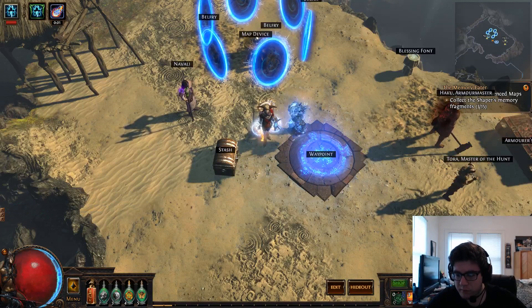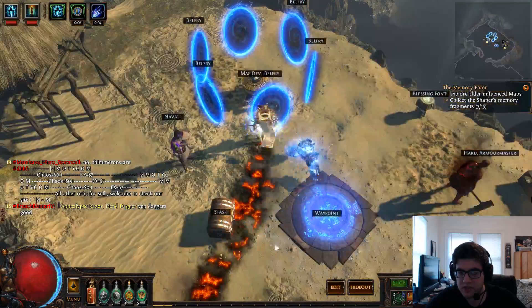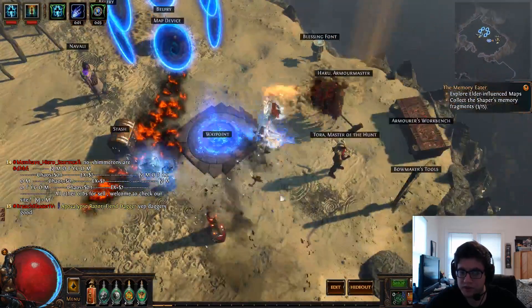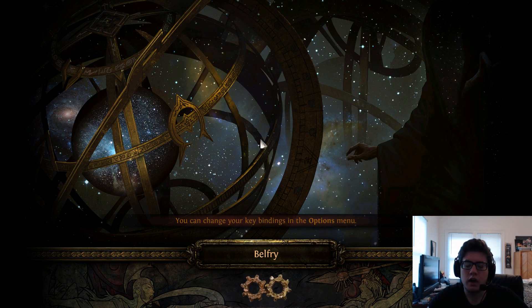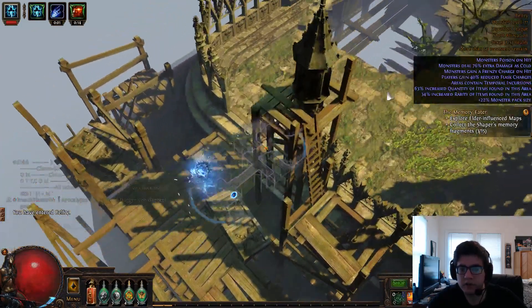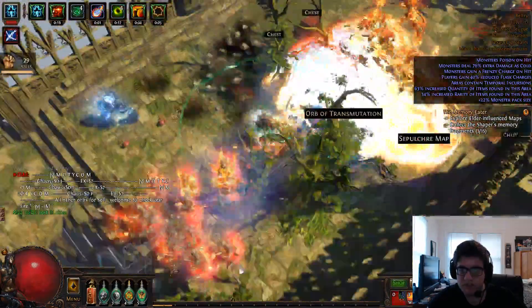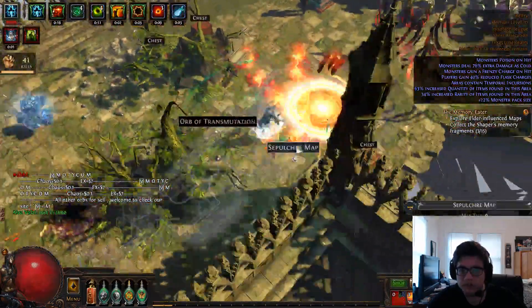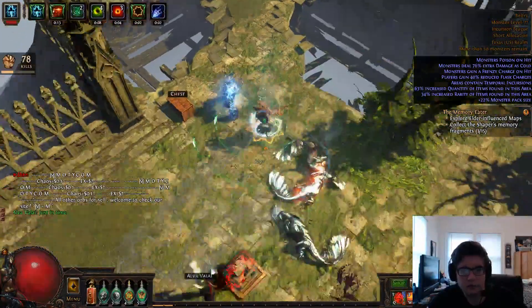So we have Blade Vortex. I'll show you my skill bars real quick. Blood Rage is going to be there. You have your Decoy Totem. Definitely keep Flame Dash because you're going to have to jump over walls and Shield Charge can't do that. And then your Summon Lightning Golem to give you attack speed — pretty simple. I'll have a link to the passive tree in the description below. There's Blood Rage — I'm barely degenning, which is no big deal because you're going to be killing stuff.